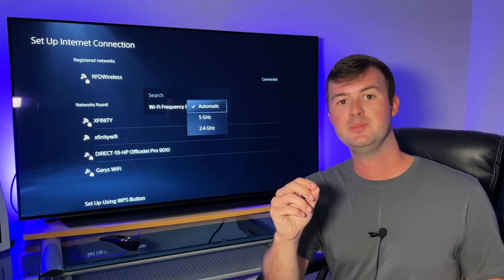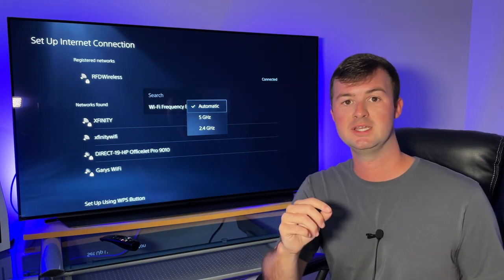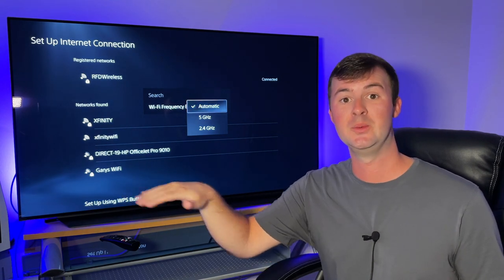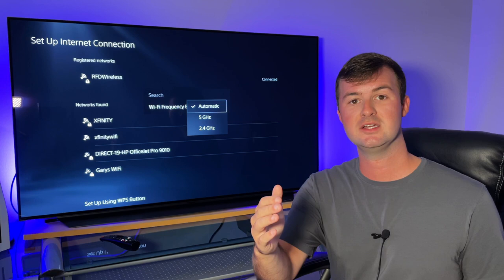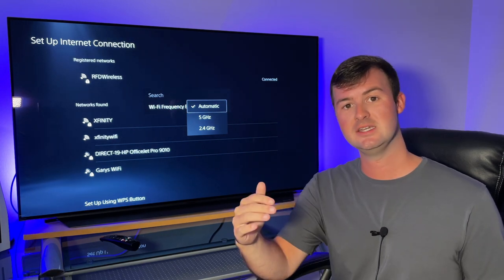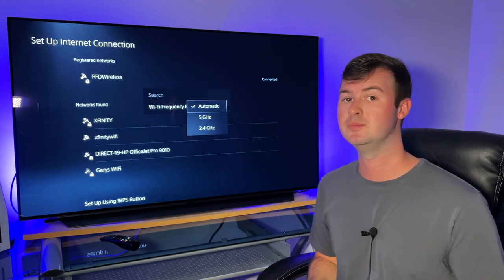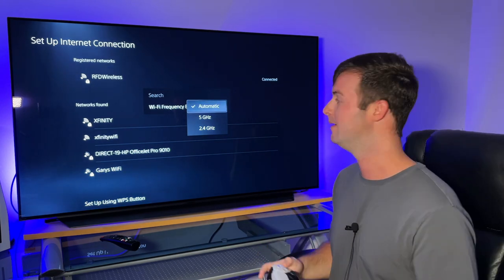Locking that radio band to 5 GHz or 2.4 GHz makes sure that you maintain that same connection all the way through. I recommend that you try the 5 GHz radio band first, test the internet connection, and then try the 2.4 GHz radio connection and test that one too. So let me walk you through how to do that.